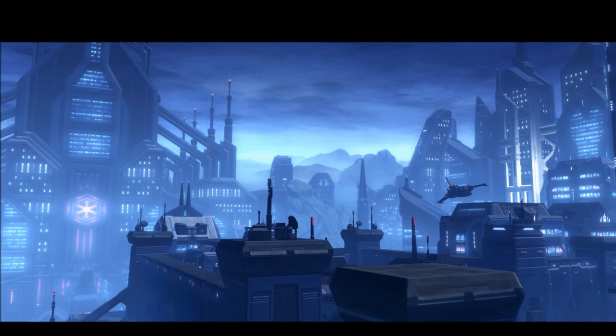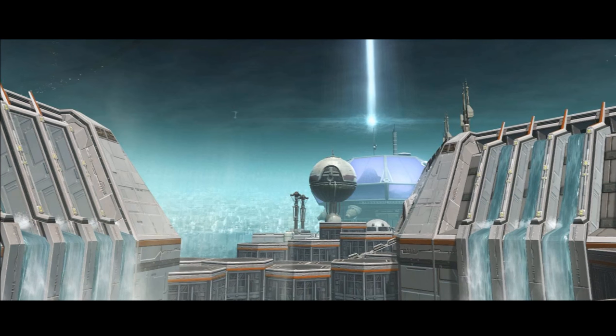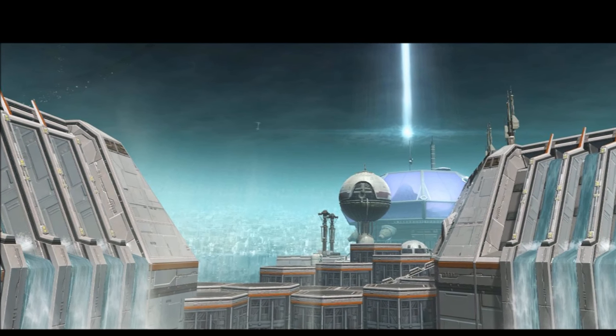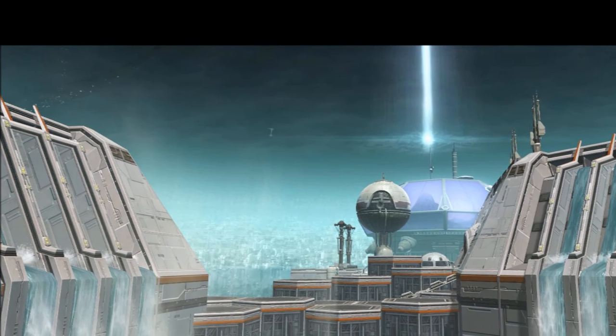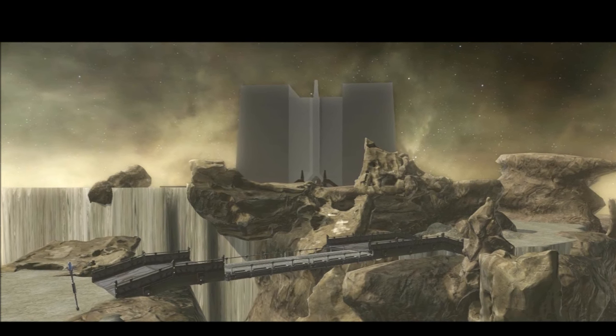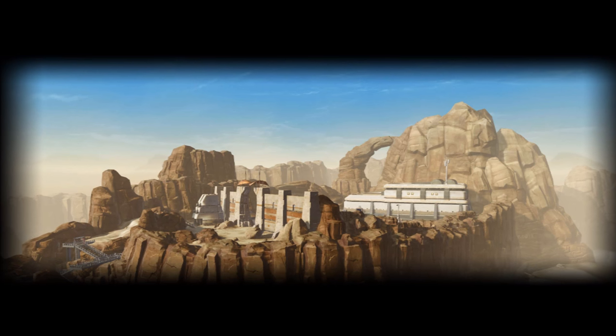This is the second command pack poised to be released after patch 5.0 hits. The first cartel pack, which will probably be released alongside Knights of the Eternal Throne, is called the Eternal Command Cartel Pack, and this one's called the Stalwart Leader. The items coming out of this pack have been datamined — there's a pretty comprehensive list, most with images, so let's get right into it.